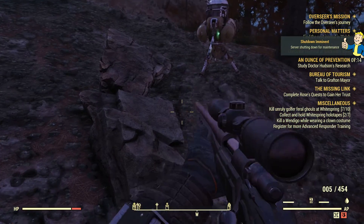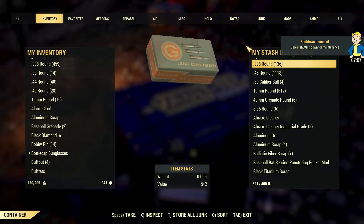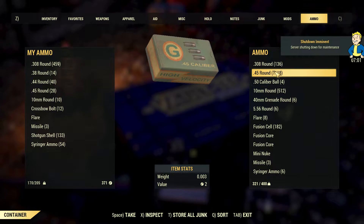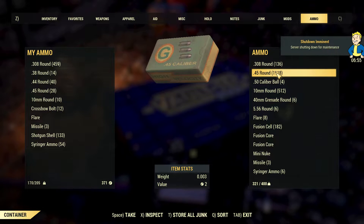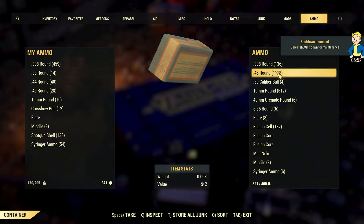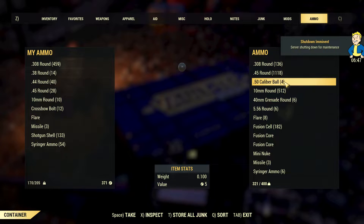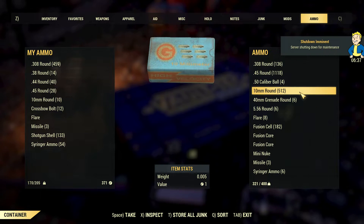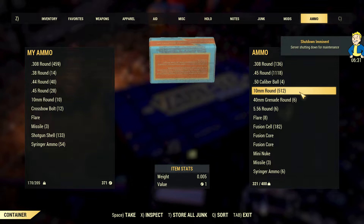You'll burn through a lot of ammo, so you need at least 4 weapon types with 4 different calibers. Let's see what's in my ammo box. The .300 is the most common ammunition type. The .45 is also one of the most common — I have a lot of it but have yet to find a weapon for it. The .50 caliber is a big bullet and I have no weapon for it. The 10mm — well I found the pistol, and I think there are some SMGs for it.